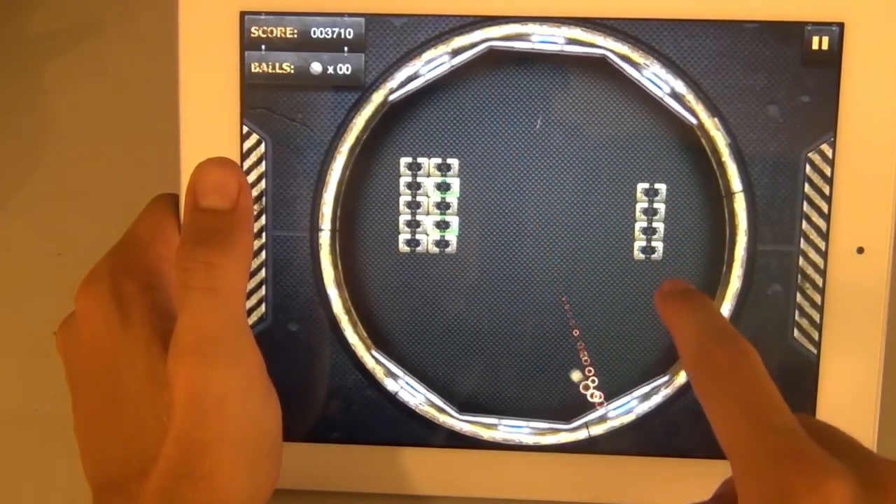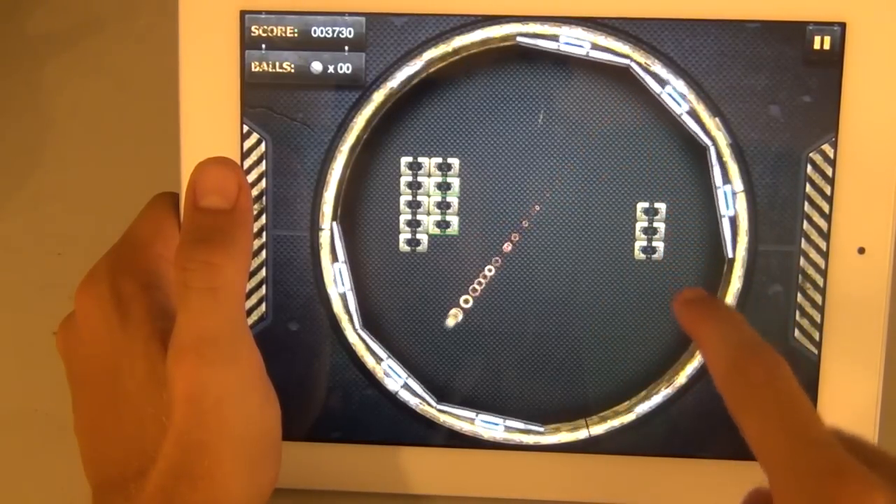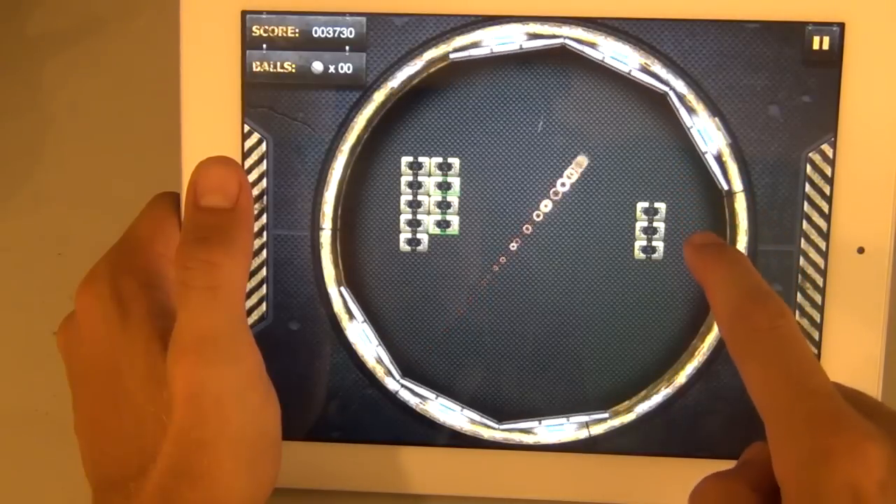The power-ups fall and you need to catch those with your paddles too — this is pretty innovative. On the dev's page it says there are 10 different kinds of power-ups and bonuses.